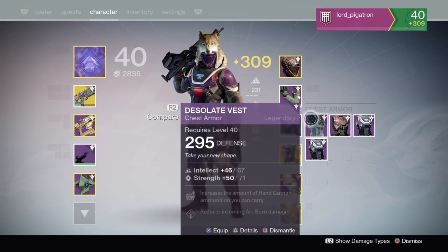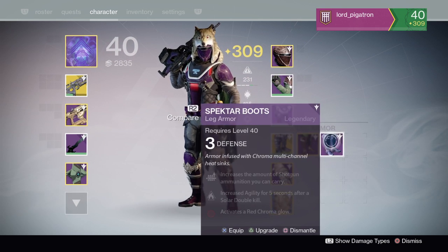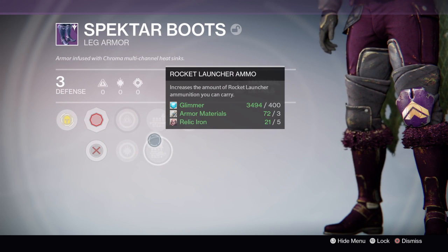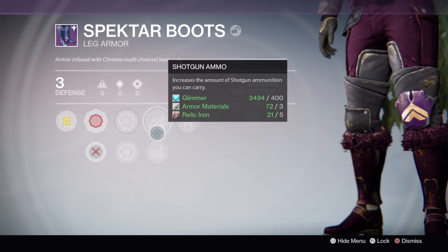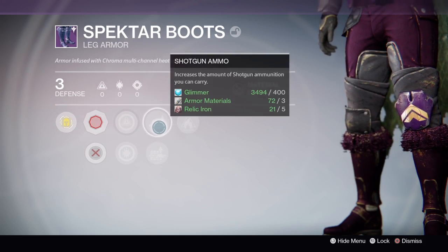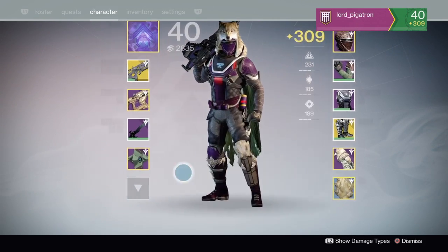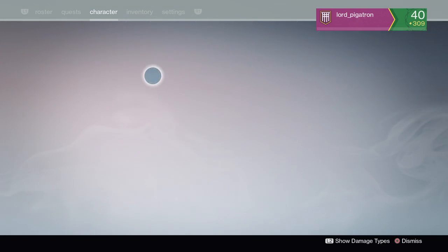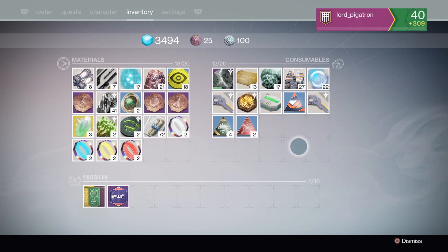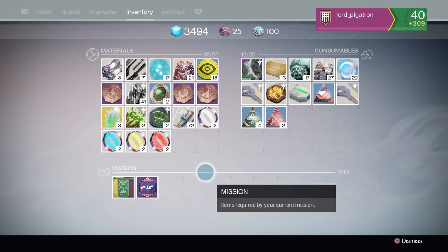Let's check out the boots. They have Shotgun Ammo, Rocket Launcher Ammo, and Solar Double Down. I don't use Rocket Launchers or Shotguns so these are kind of useless to me. Thank you guys for watching and I'll see you in the next video. Please like and subscribe.